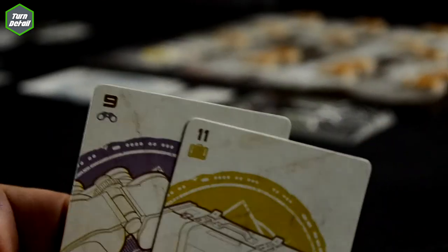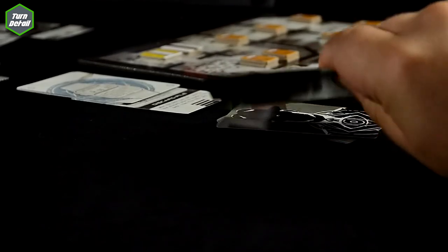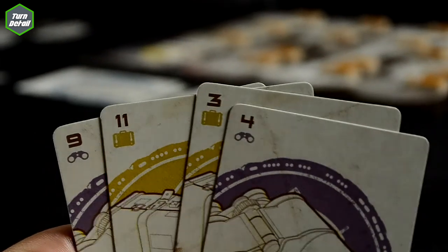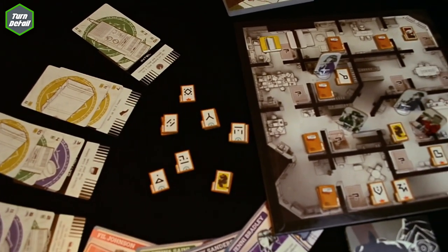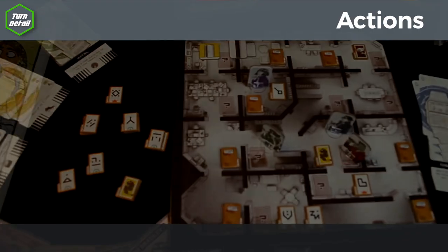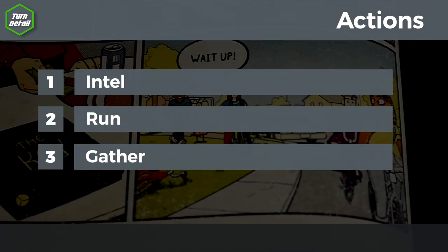At the end of your turn, after you've taken two actions, you must draw back up to four cards. You can discuss cards in your hand with your teammates, but you can never give any information that reveals their exact values. The four actions are Intel, Run, Gather, and Regroup.